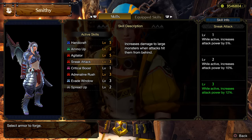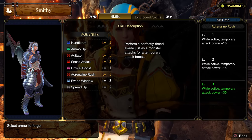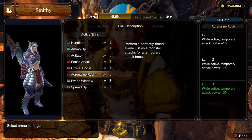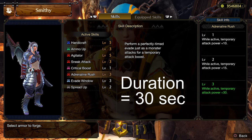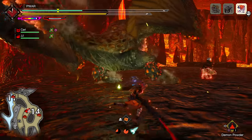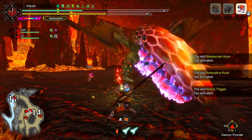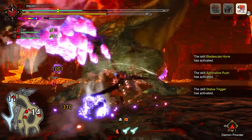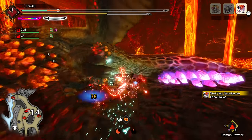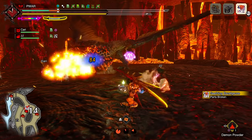The main skill the Mirage build revolves around is Adrenaline Rush — like Evasion Mantle from World, this gives you an attack buff when you perfect dodge an attack or roar. Up to a whopping 30 attack, and the buff lasts 30 seconds, so a very long time just for a simple dodge. This enables a dereliction-like attack buff, except immediately to 30, unlike Dereliction which has to build up over time to 25 or 35 attack at level 3. Rush is way safer at full life, since the armor also includes level 3 Evade Window.